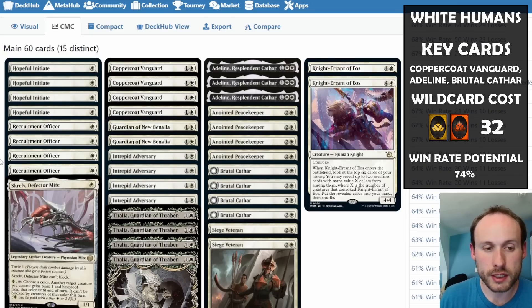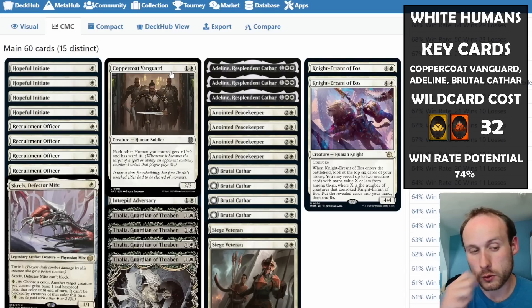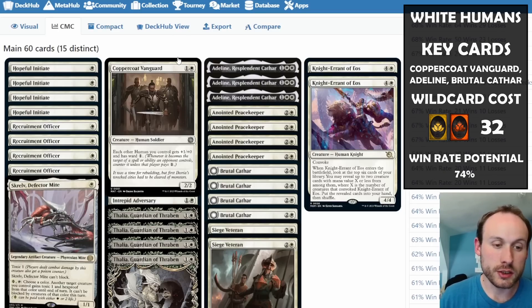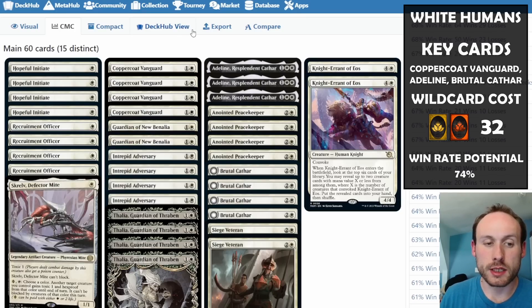Coppercoat Vanguard gives all other humans +1 power and ward one. Since it's not legendary, it stacks — four Coppercoat Vanguards out effectively gives everyone up to +4 power and ward four, making everything much stronger and more protected. A really great card in this human tribal deck.